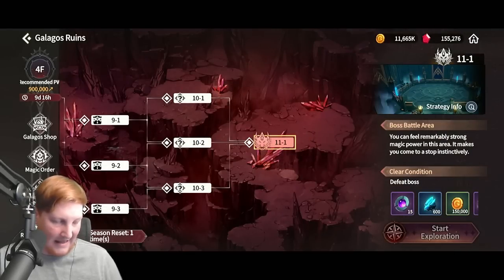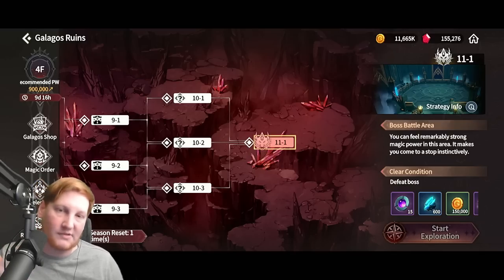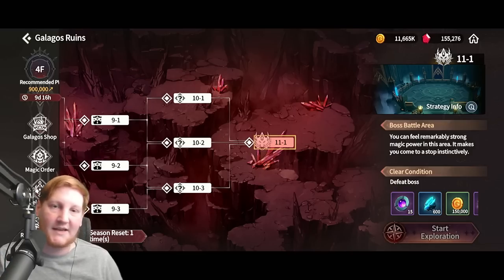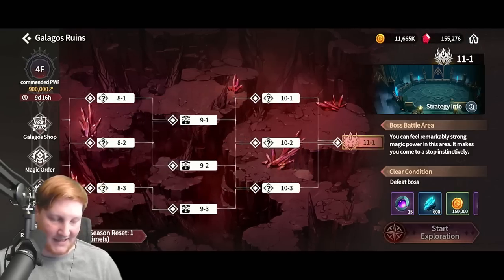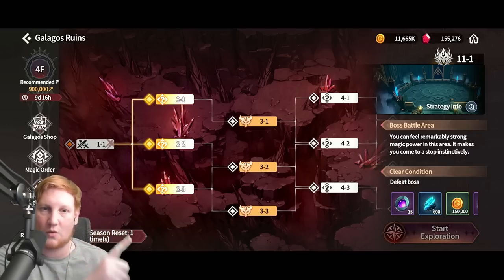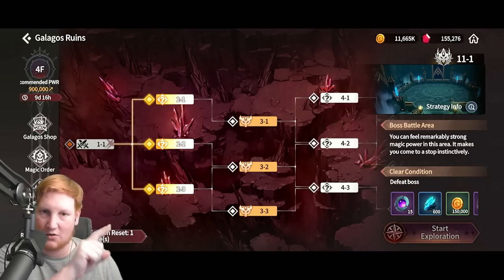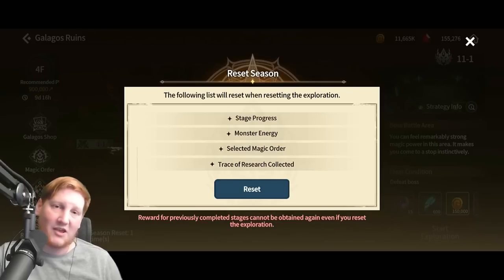There are also two more aspects. 'Selected' will be the monsters that you selected. 'Research' would be the buffs that you have so far. You'll see right here it says season reset one time. Some people speculate that you'll be able to get more rewards if you go through all four floors, reset, and do it again. But when you click it, it says down here: rewards for previously completed stages cannot be obtained again, even if you reset the exploration. I've had a couple people test it. Even if you go top path and then reset and try the middle or bottom path, you still will not get rewards for that. Also to note: another thing you cannot reset is your monster choice, so take your time and choose carefully.